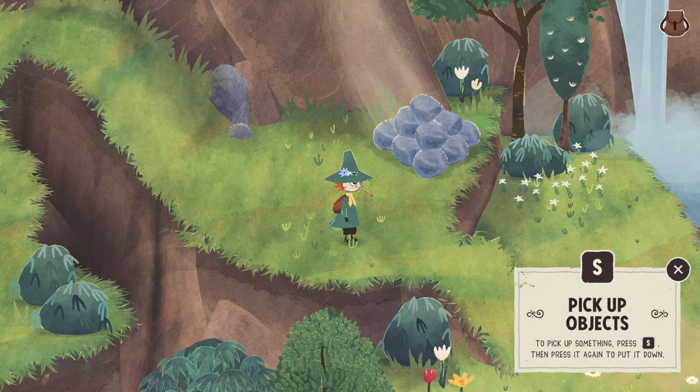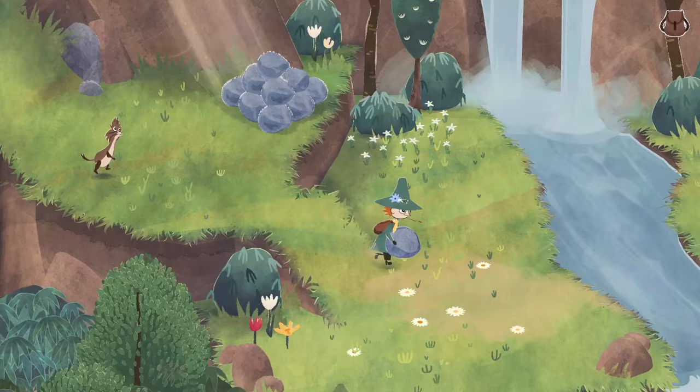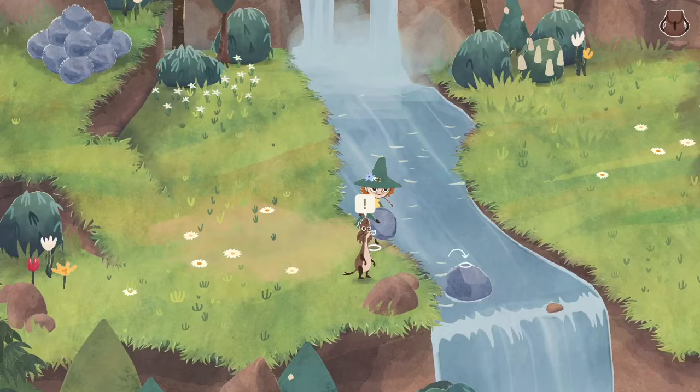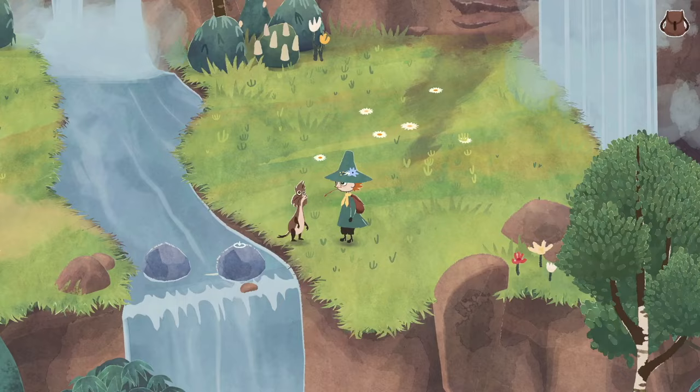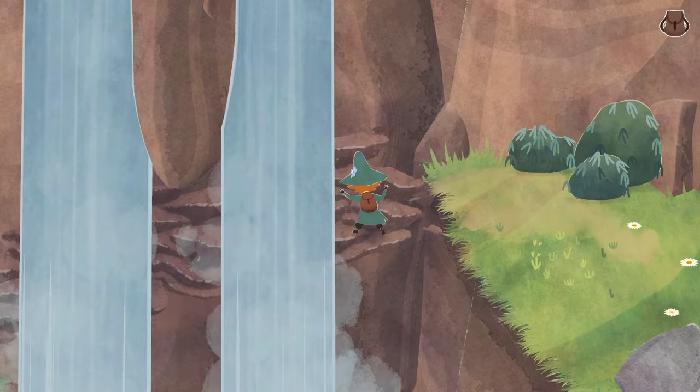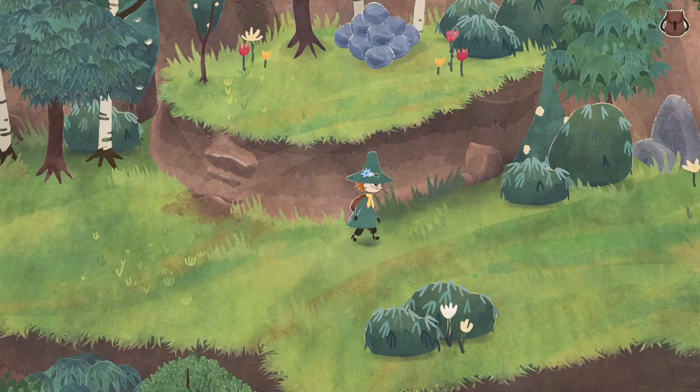To pick up something, press S, then press it again to put it down. I'm making my own little pathway across here. Look at my peculiar little guy. Do you think we get to choose his name or is it going to be given? Going behind these waterfalls is cool. Also, they're reminding me sound-wise of Animal Crossing. Waterfalls always have such an overwhelming sound in games. I'm going to assume I'll need this rock in a second.